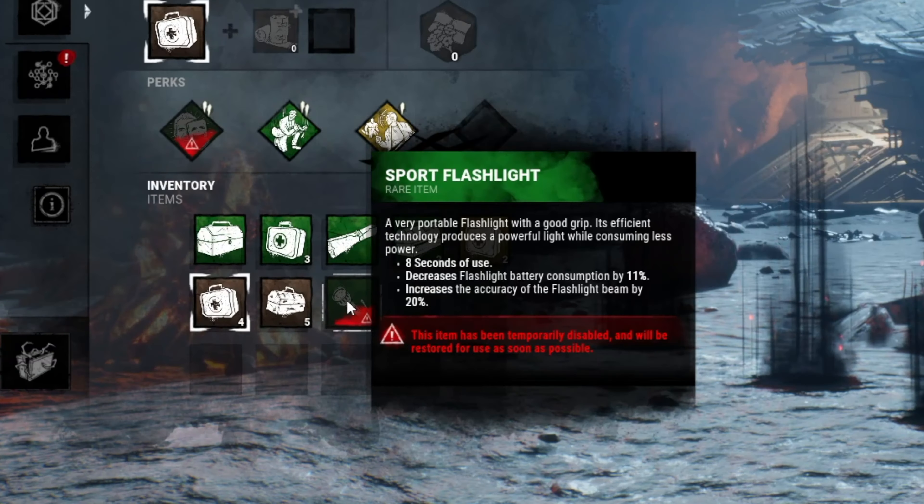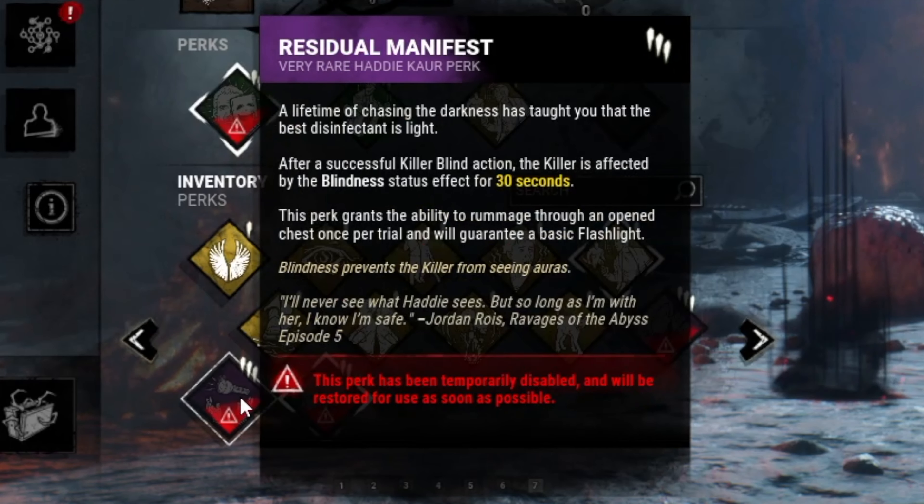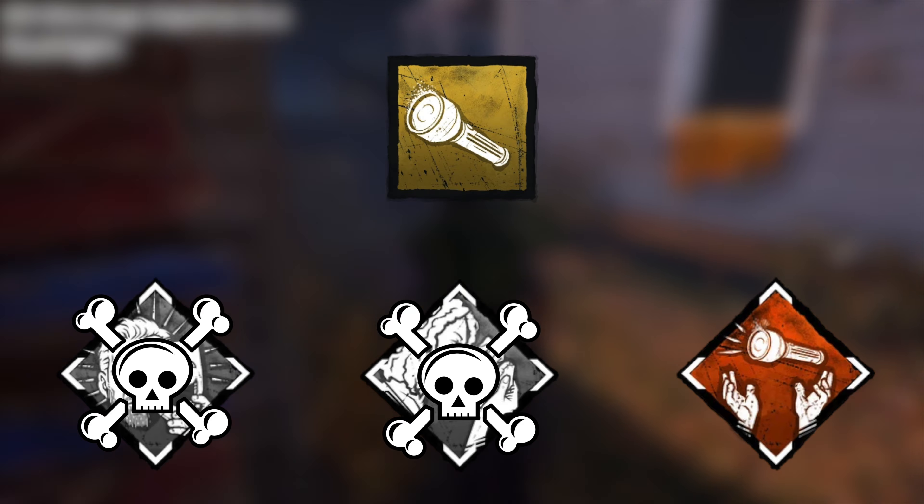You might have noticed logging in today that flashlights have been disabled along with dramaturgy — I can never pronounce that perk right — but dramaturgy, appraisal, and residual manifest. Three perks that allow you to acquire flashlights.